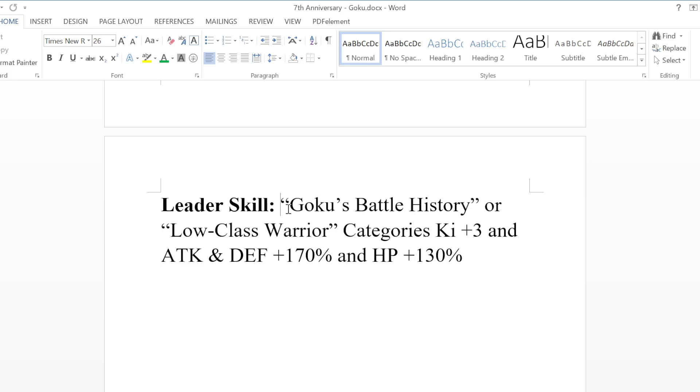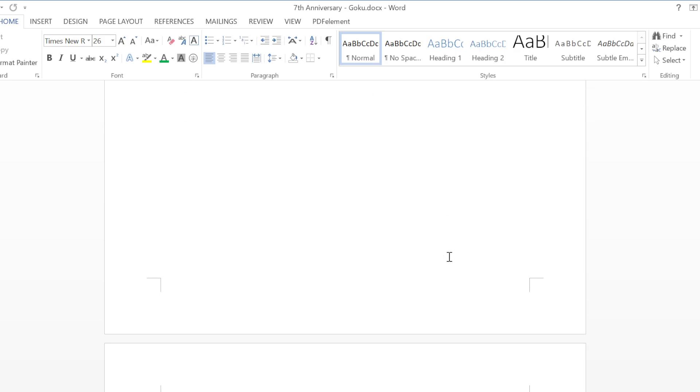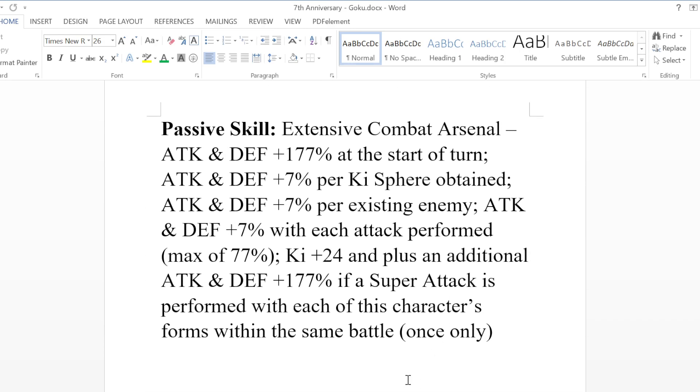That's actually a really big part of this unit too. The reason why I went with this concept is because I wanted to sort of showcase Goku's evolution as a character, and to throw that all into one unit is not easy to do, but I think I was able to do it pretty decently with how I set this unit up. So let's go take a look at the passive here.